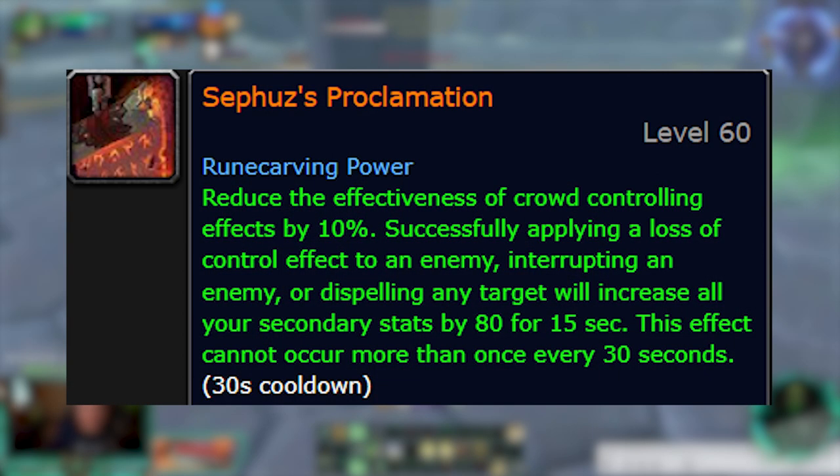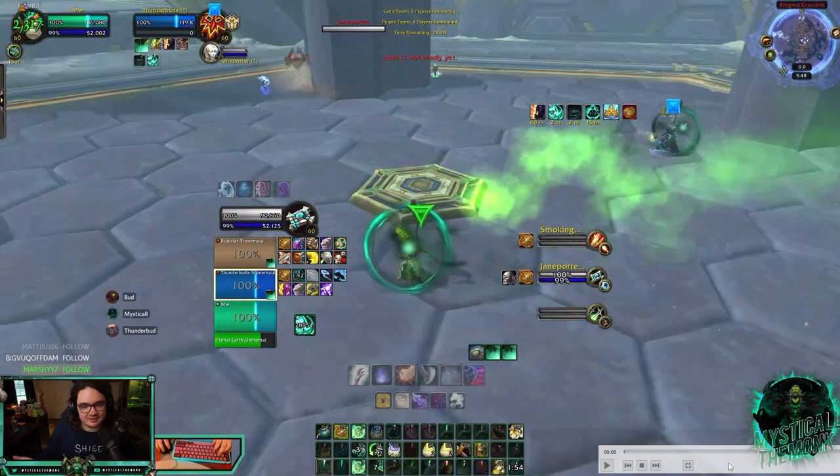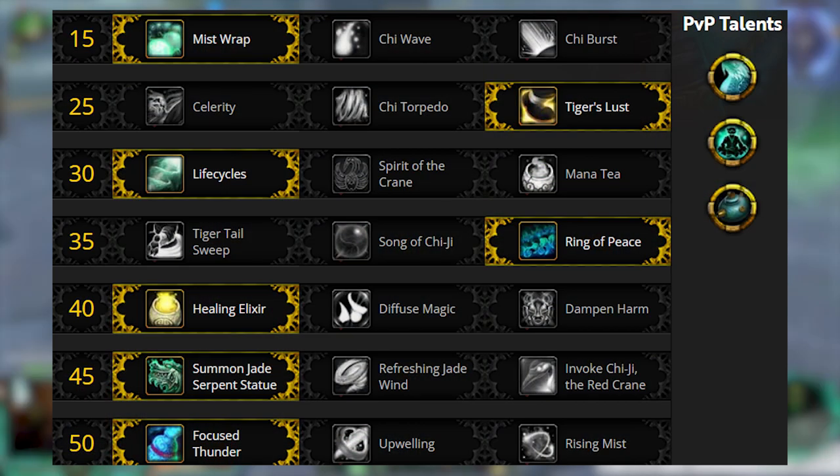Before we get into the video, I want to talk about my talents and legendary. I'm using the Sefus legendary which reduces all CC on me by 10. I think it's pretty much mandatory because of how much CC RMP has. As far as talents go, I do play Tiger's Lust - my warrior is playing Arms, so a little bit less uptime than Fury warriors, and I hate dispelling roots and not being able to dispel polymorph.